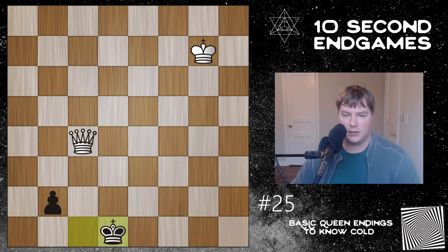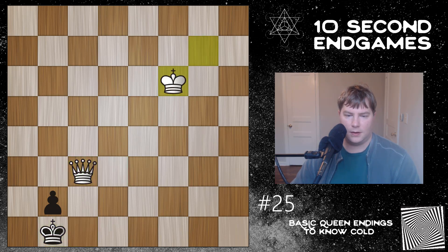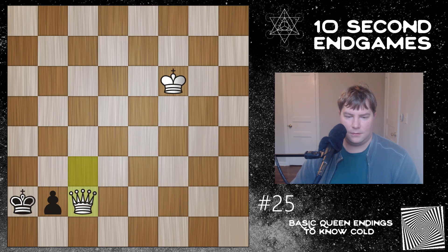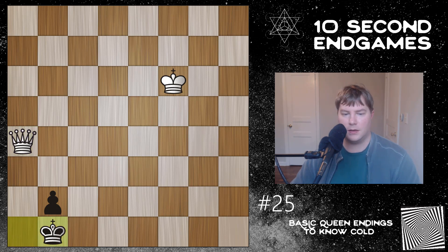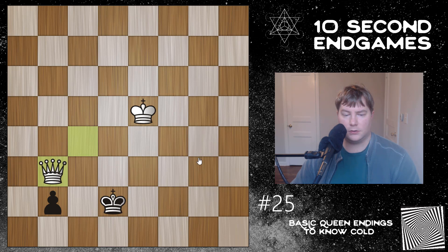The key is to just keep checking. If Black moves away, you just check again. Now if he comes close, you win the Pawn and you're good. You can also pin the Pawn and force Black to move either here or there. If he goes one way, you can just move the Queen and bring the King over — that's even easier. If he makes it difficult and comes back, check again. We get the same blockade of the Pawn by Black, and White comes over again. You can also attack the Pawn and force Black to come back, then just check like this.